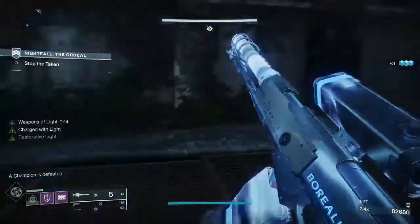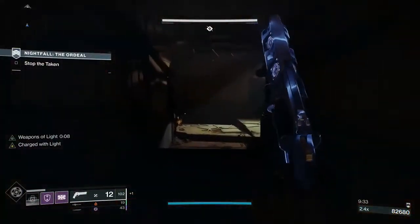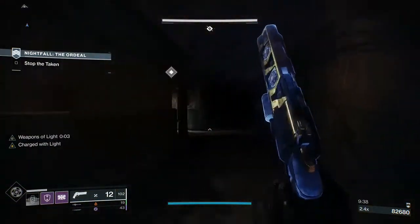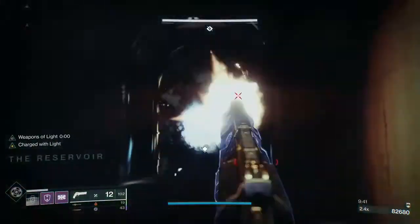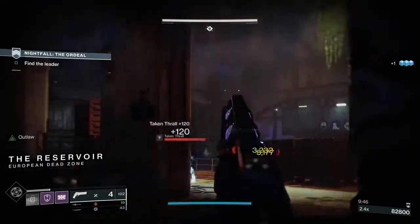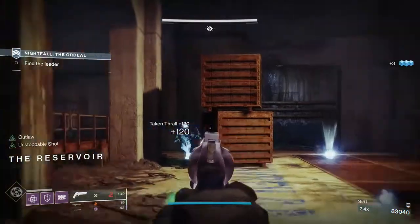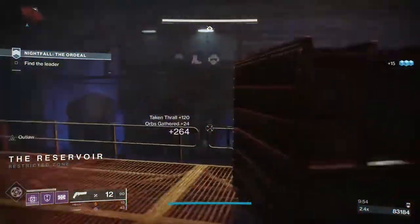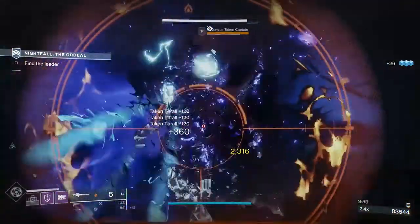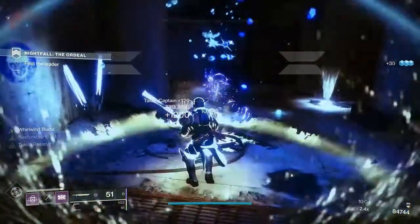When you go into this next area, this is where things get tricky. You have to make it all the way through this area and the next one. If you die at a certain point, it's going to put you right back. We're going to generate a grenade from killing these small taken thrall, and then throw a grenade down there and break this captain's shield. As soon as I break his shield, I go after him with a sword — big hit, he's done.